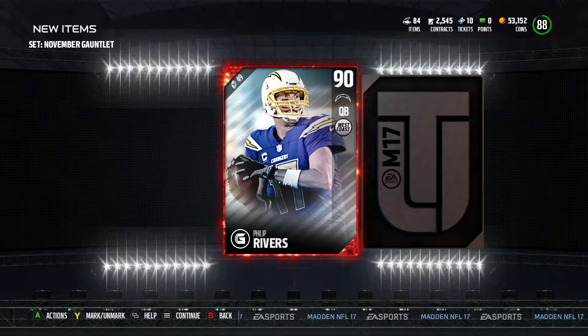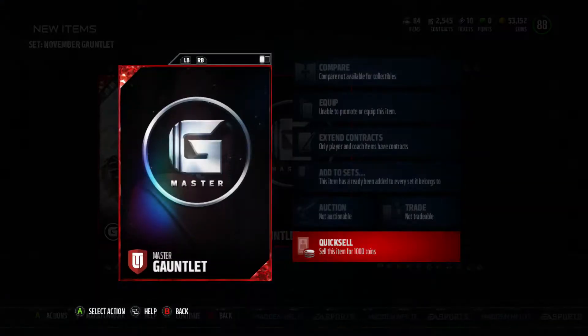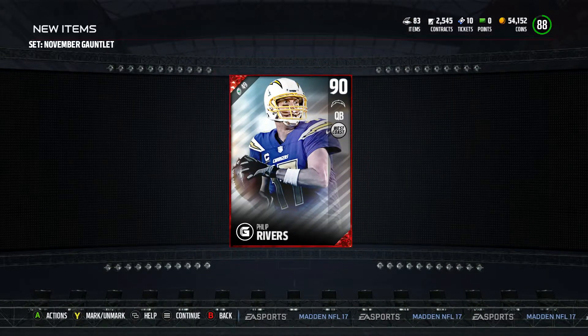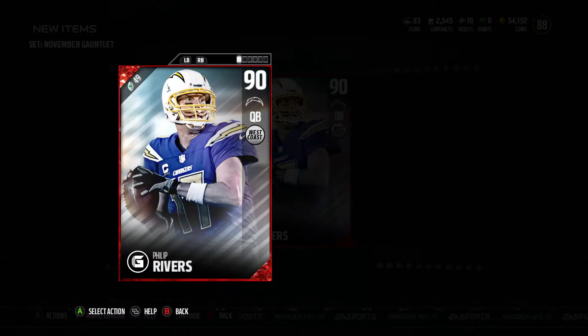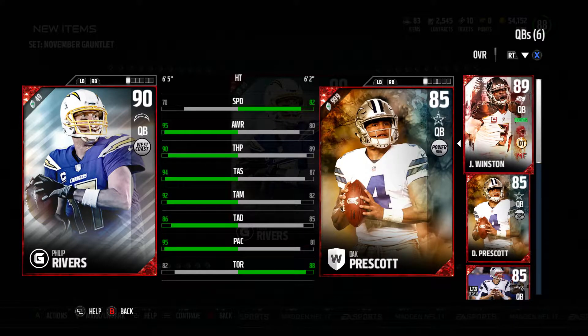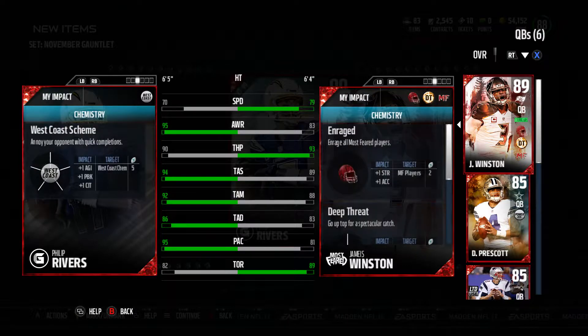And then to end it off — Phillip Rivers! There he is. And then we get the master gauntlet, but I already have it so I'm just going to quick sell it. Do I want to start him over 89 overall Jameis Winston? Much better throwing stats. Just less speed by nine — that's not much. I think he might slot into the starting lineup.